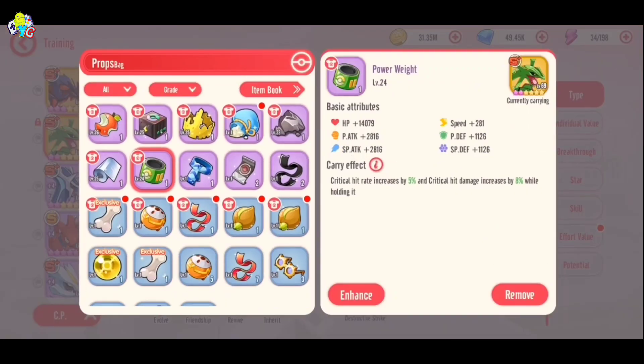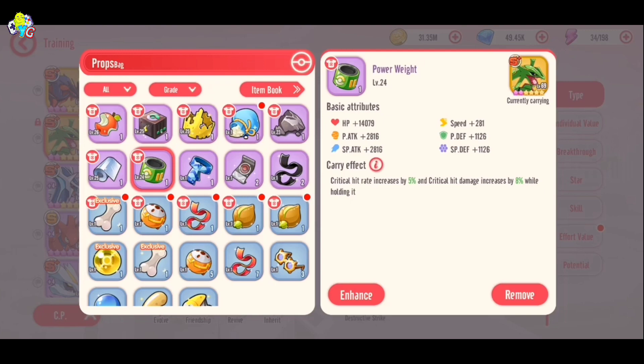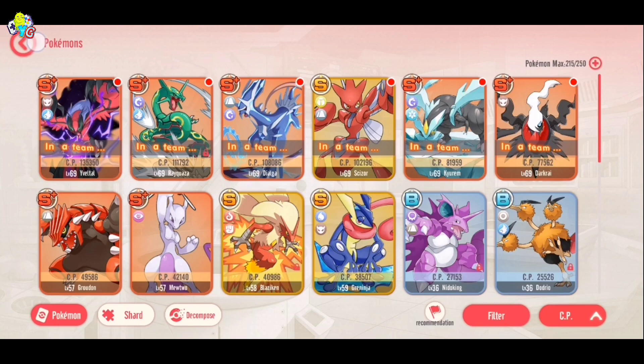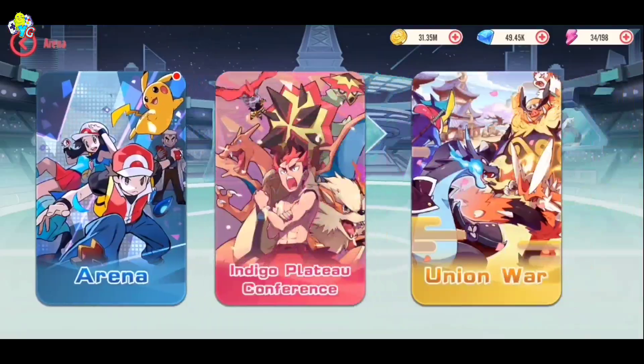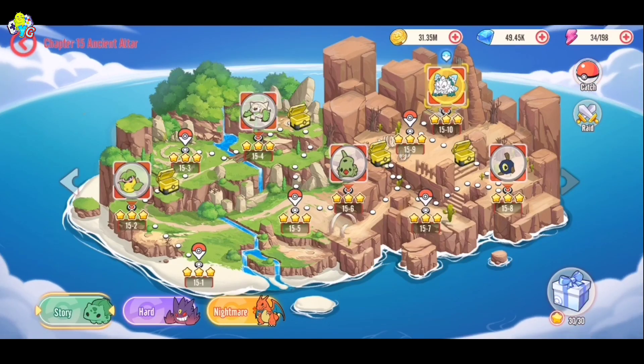For item recommendations, I would say don't use any item that raises only physical attack or special attack, as he uses both. So items that benefit critical, speed, or HP can benefit the whole of it — like King Rock, Power Weight, Leftovers Apple, etc.